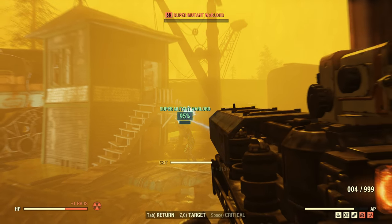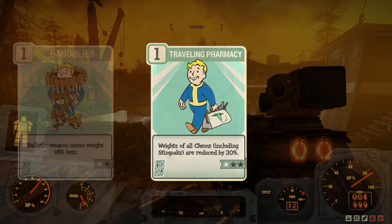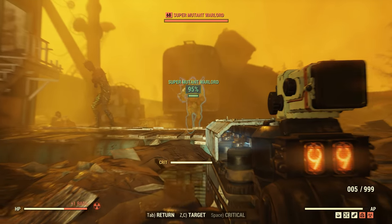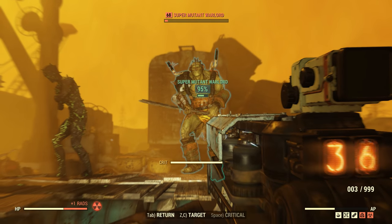Onto our Recommended perks now where we fill in the blanks for Strength. I had both Travelling Pharmacy and Bandolier maxed out, whilst also having Ordnance Express at rank 2. These are all perks designed to reduce the weight of items you're carrying, helping you to deal with the fact that it can be all too easy to become over-encumbered in 76.